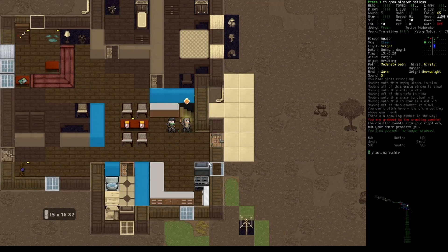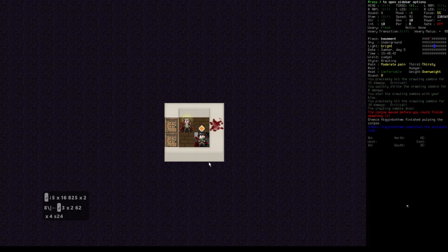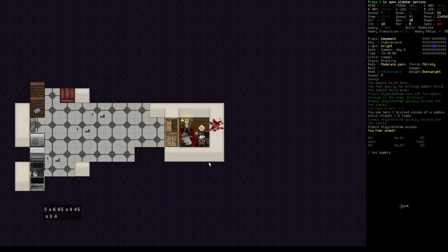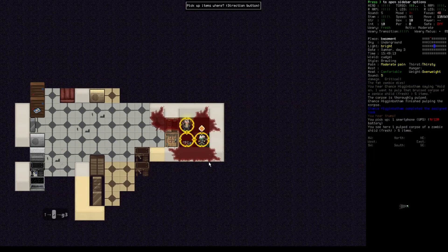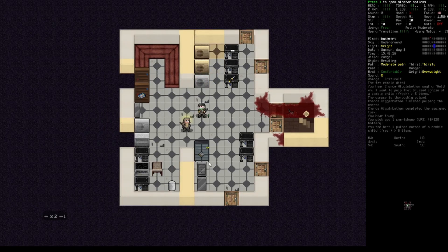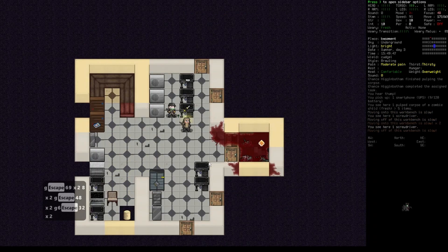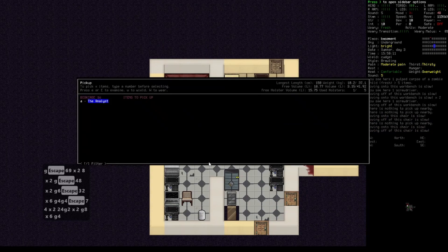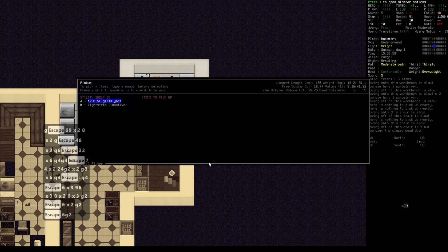Wait, there's a zombie downstairs. Oh, there are more zombies — great. Thankfully they were not strong ones. I've not seen this kind of basement before. This looks promising. Welding goggles, screwdriver — is this the gold? Is this the bank of items? Yeah, there's a lot of stuff here.